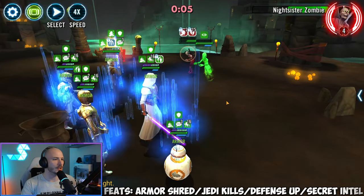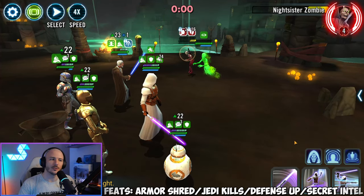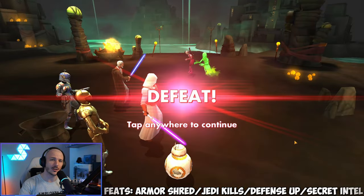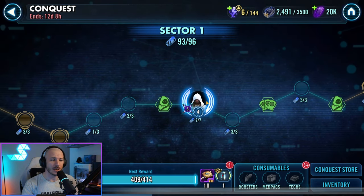Coming into the final seconds, you can see that we've got 16 armor shreds on zombie. We'll definitely get all of the kills and all of the secret intel. We had an additional three armor shreds at the start of the battle, so coming in on nearly 20 armor shreds. You can get this done in two battles for your armor shreds, and one battle for your secret intel, defense up, and Jedi kills. That's basically all of the feats done in two battles - really solid cheese right at the start here.